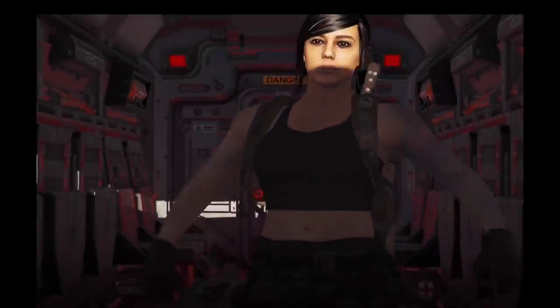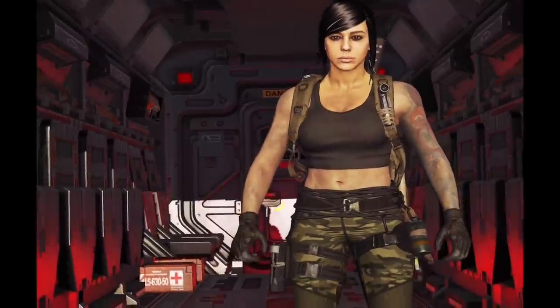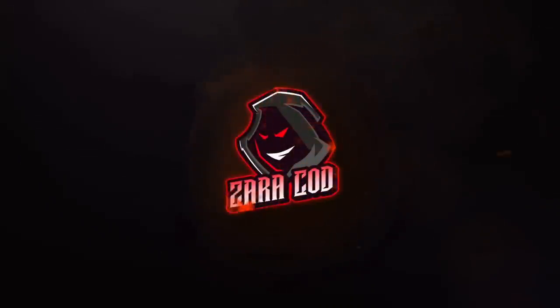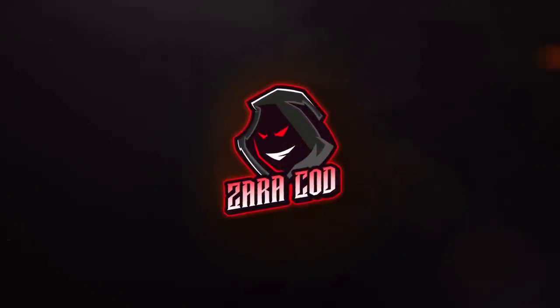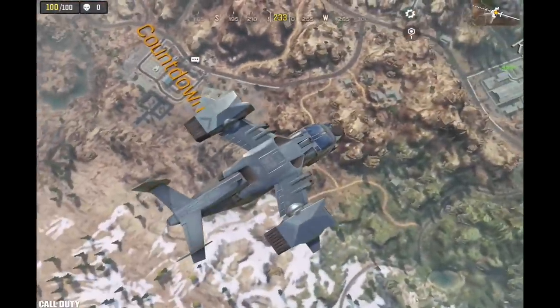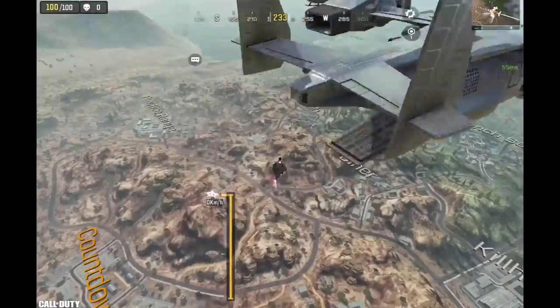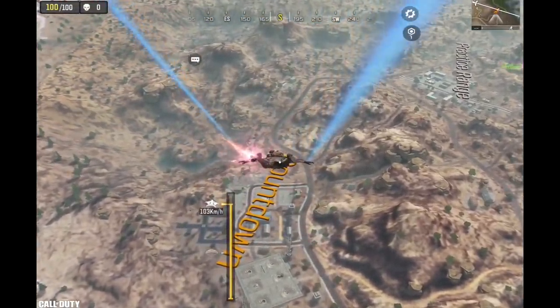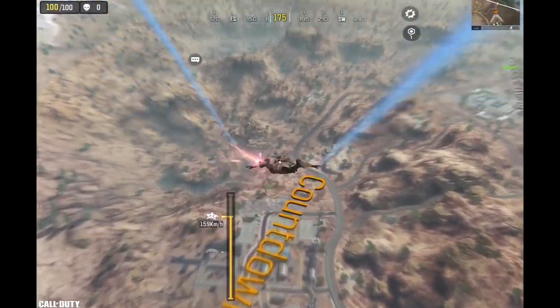Now I'll jump into a game and we'll see how good this build is. In this game I decided to land in Countdown. It was close to the plane path, it has helicopters, and it's a high loot area. On top of that there's an upgrade terminal near it, so it was a perfect landing spot.